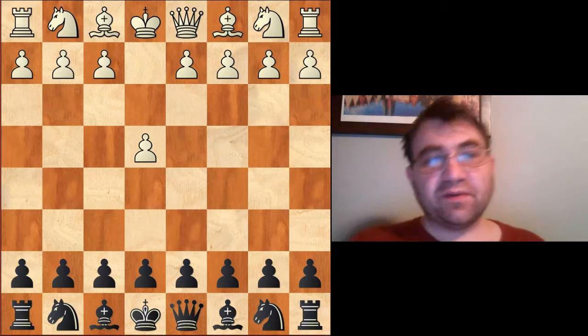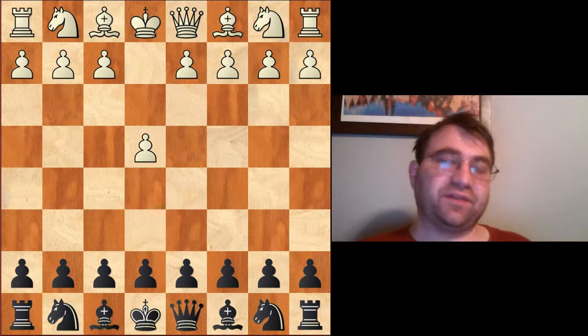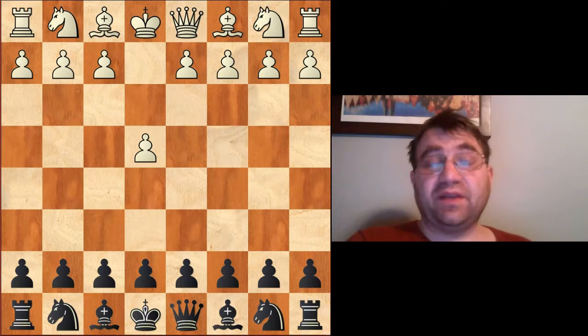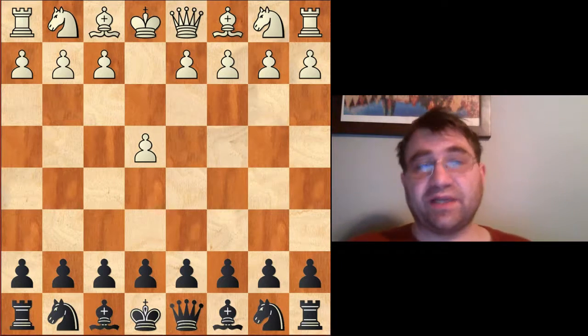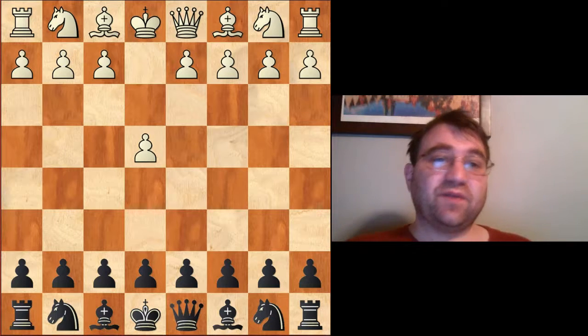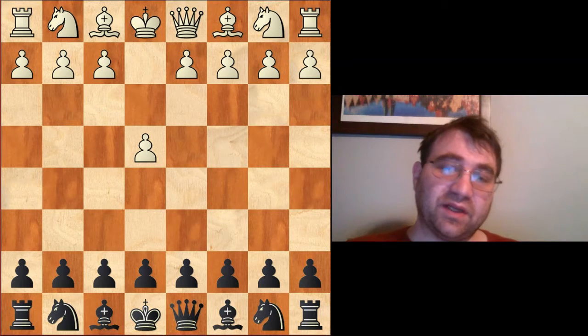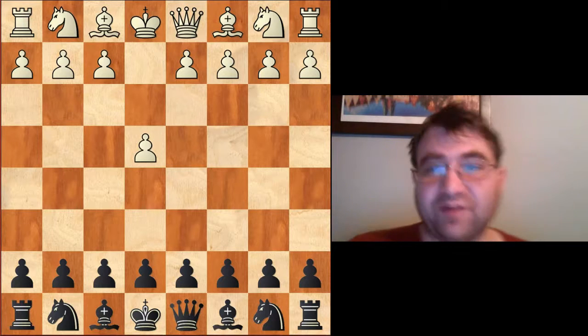Hello, YouTube. Today we're going to be going over the mega main lines of the Alapin Sicilian — the modern main lines, the things that people try today to get an advantage in the C3 Sicilian with the White pieces. If you like content like this and want to see more of it, please go ahead and hit that subscribe button and click on your notification icon. Let's dive right in and see how we're supposed to face this with the Black pieces.